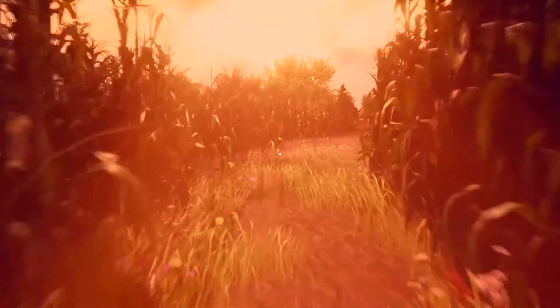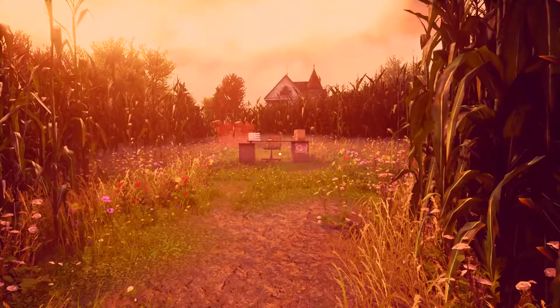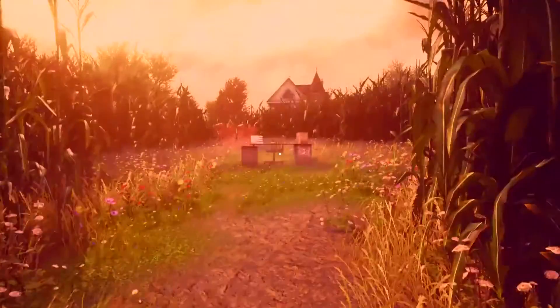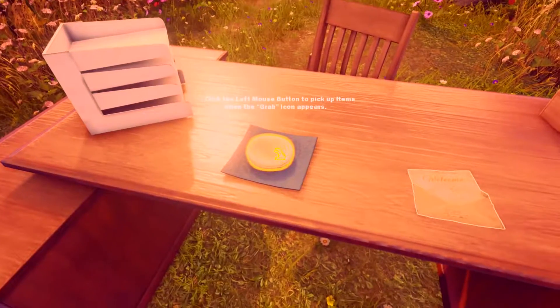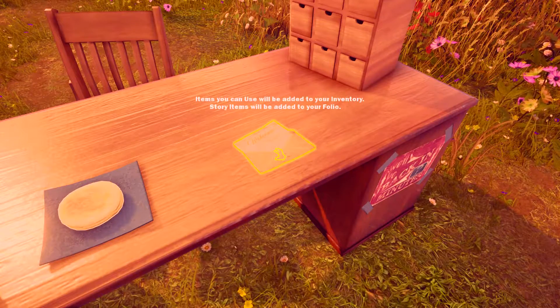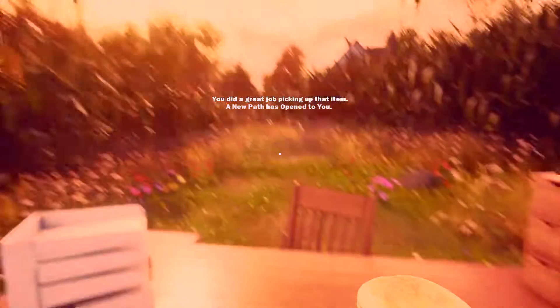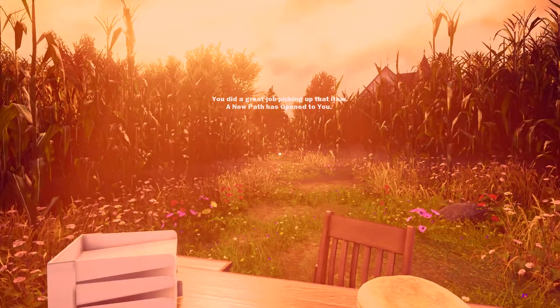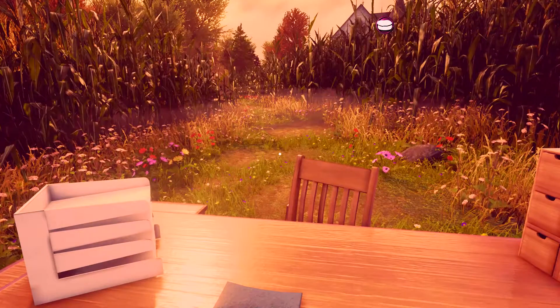Wo ist denn der Mais hingerannt? Hier kommen wir auf eine Lichtung. Da ist das Haus. Und hier ist ein Schreibtisch mitten im Nirgendwo. Back in Fragezeichen Minutes. Können wir das nehmen? Grab-Icon. Welcome. Edems you can use. Sollen wir das jetzt einfach machen? Jetzt haben wir einen Muffin. Einen englischen Muffin. Mit dem Mausrad wechseln wir die Sachen.